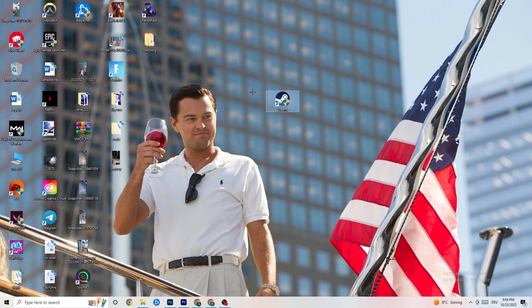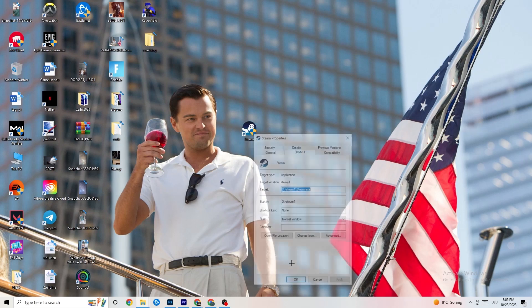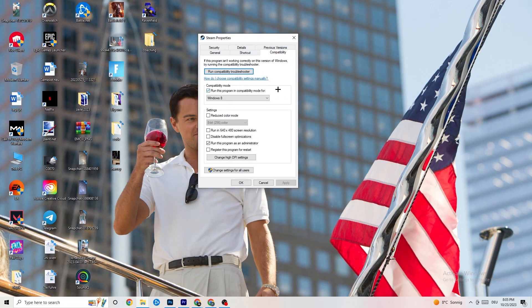If that doesn't work, right-click the launcher shortcut again, go down to 'Properties' and left-click it so that tab pops up. Navigate to the 'Compatibility' tab and click it. Now I want you to simply copy my settings — let's quickly run through them.